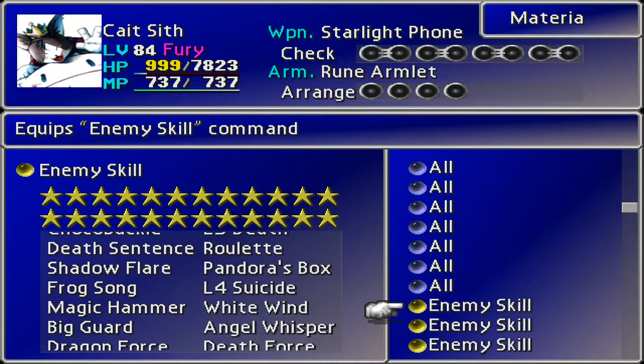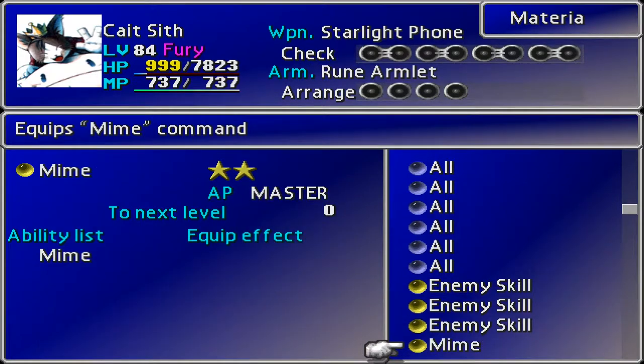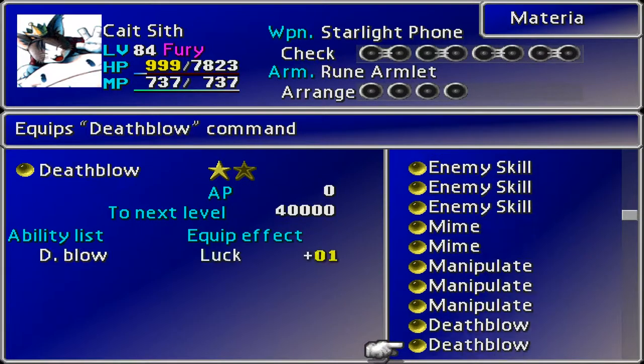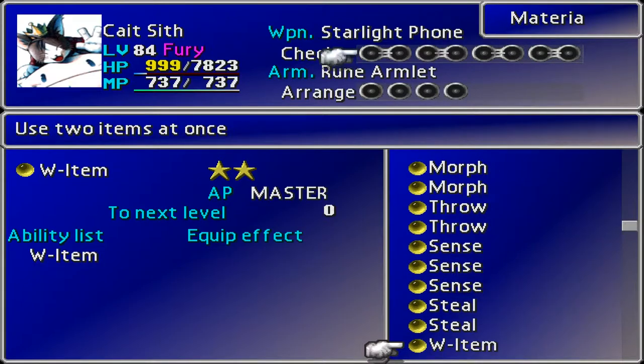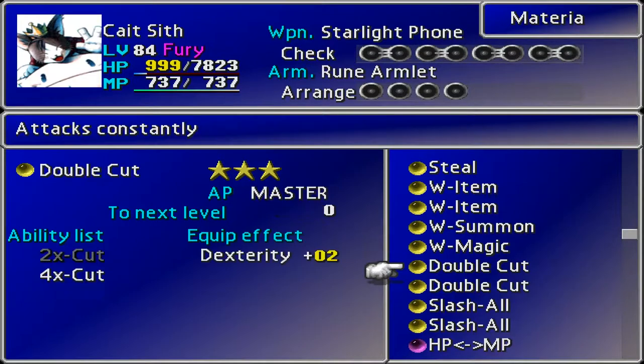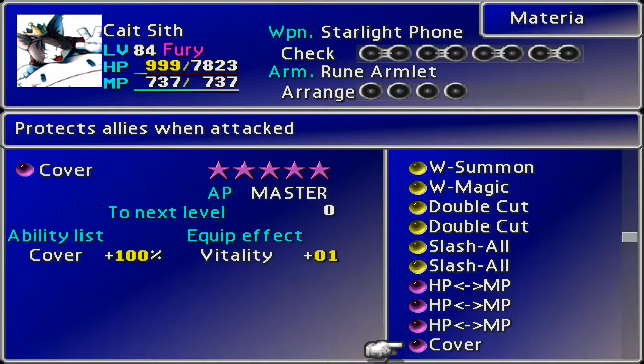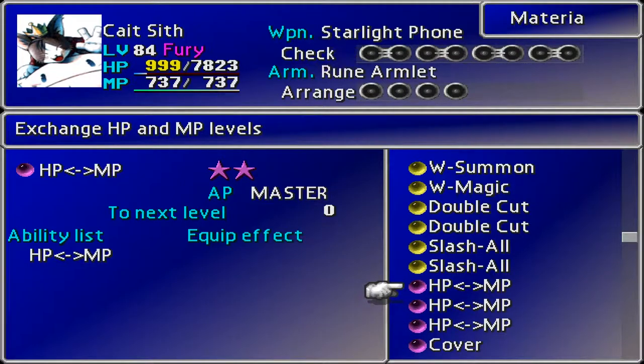We've got loads of Alls. The enemy skills - some good, some not. Let's look through - what have we not got leveled up? Is that it? Just the W Summon and W Magic? We're getting pretty close there. I managed to spawn one of these - oh look, two of those. These are interesting - despite the fact that you get left with 9,999 health, it does give you thousands of MP to play with. So if you set up special attacks, counter attacks, and final attacks for when you die, that's all good.